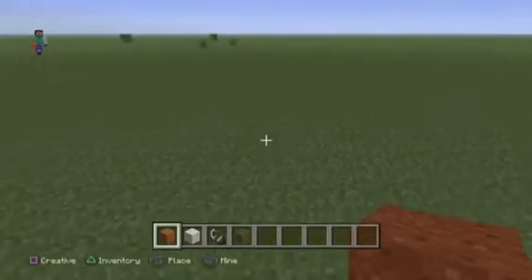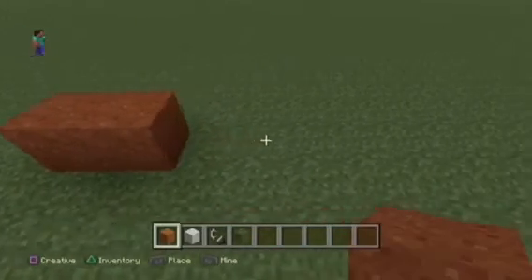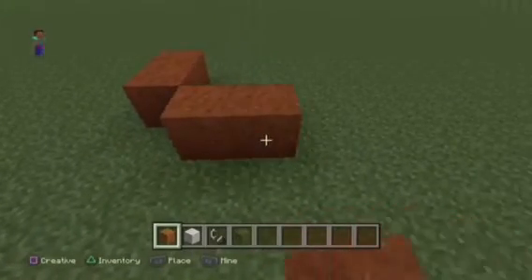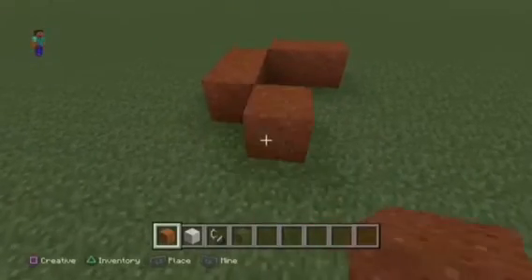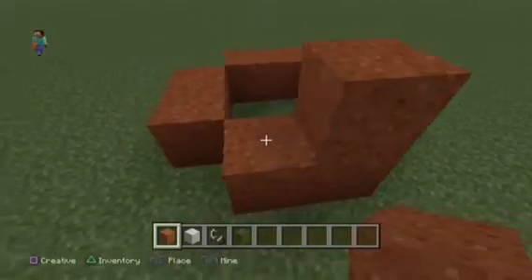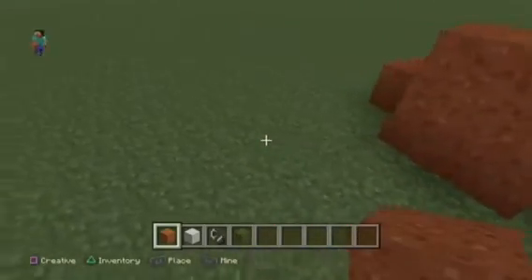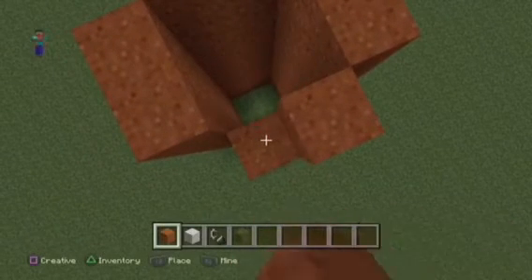So here we go. You want to start with your red sand. Build two blocks, two blocks, two blocks, and two blocks all the way around. Leaving out the corners gives them a round look. And with this you want to go up — eight or ten blocks, I can't remember whichever it is.